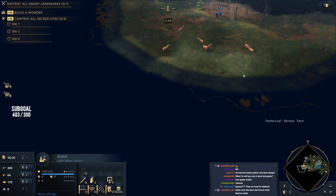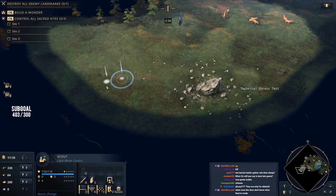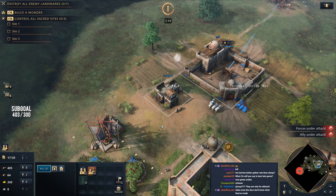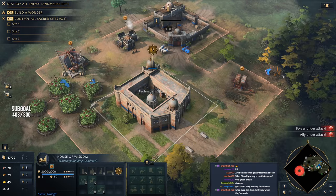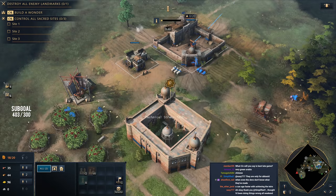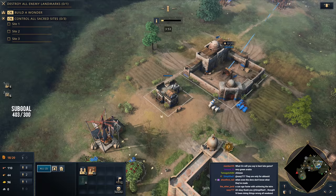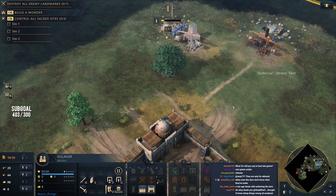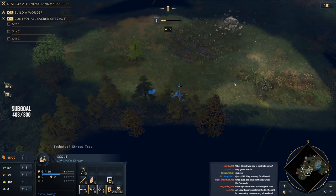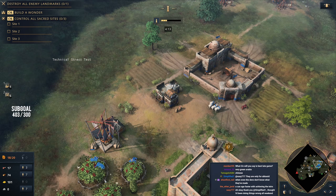We're scouting our opponent right now. Depending on what they do will depend on what wing we go up with — we really need to rush in and find them. I can't spot any early forward wonder just yet, so I'm going to be going up with the economic wing and looking to do a 2TC boom. It doesn't look like there's any forward landmark spotted, so we're in a pretty decent spot.